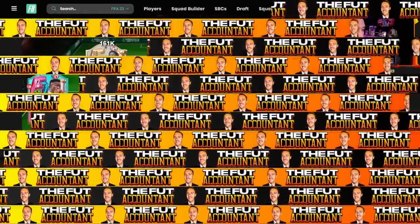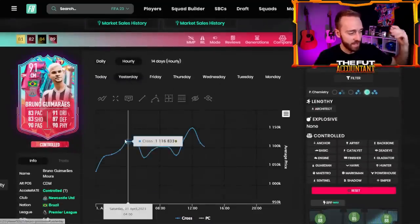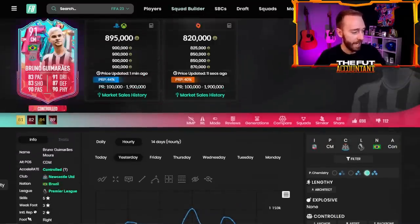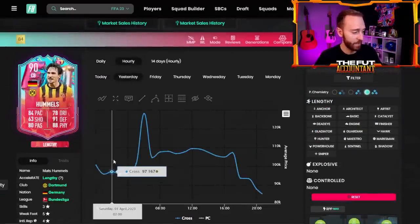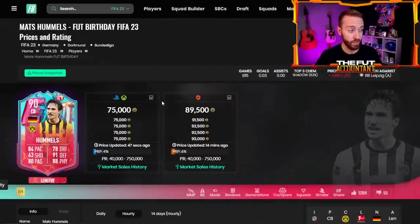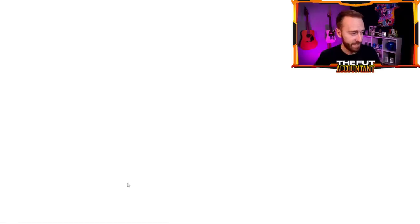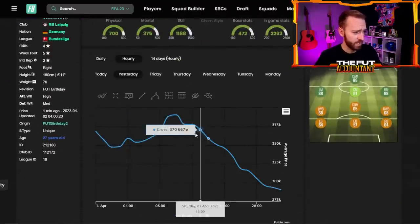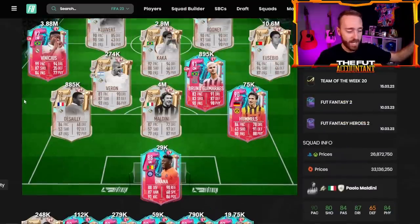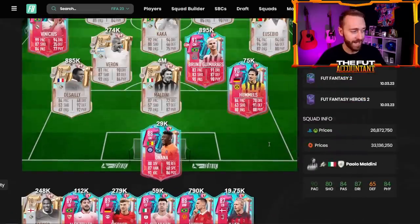Turning to the meta cards market - some of these guys are down a lot. Bruno Gimoresh is at 895-900K; he was 1.1 mil yesterday. We always see these guys falling on Saturdays as people sell after finishing weekend league. I bought about 10 Hummels last night at around 95,000 coins and sold them all at 110-112 - that was a W move. He's back down to 75K now. Werner was at 340, I sold at 380; he's back down but going up a bit. Be careful with Foot Birthday cards today if we get great content.